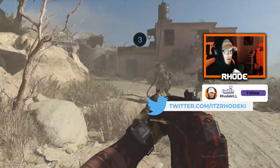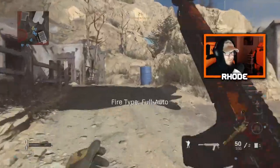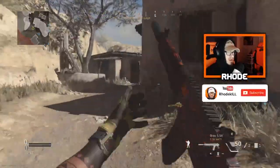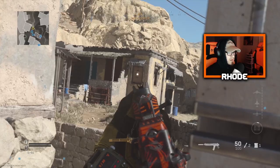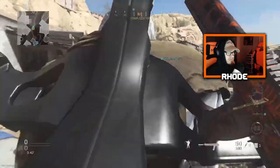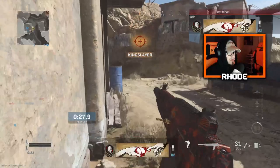We're gonna be using the Grau — I still don't know how to pronounce it — and we're gonna use this setup. I think it's the most overpowered setup for this weapon. We're gonna see what we can do. I actually don't use this gun that much. I tried it out in Warzone. I don't even have gold camo for it or anything. But obviously I know it's really, really good — probably top three weapons, maybe behind the M4 and MP5.